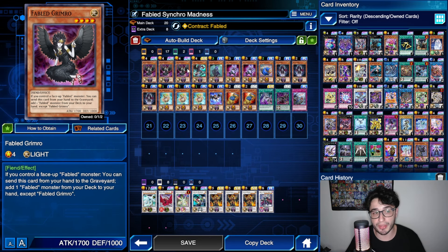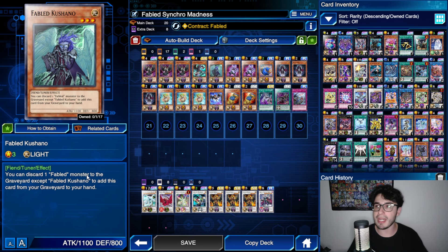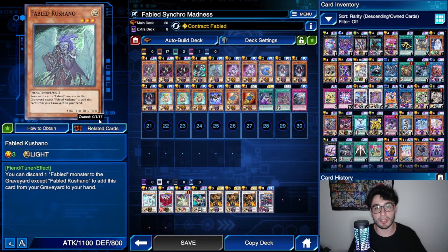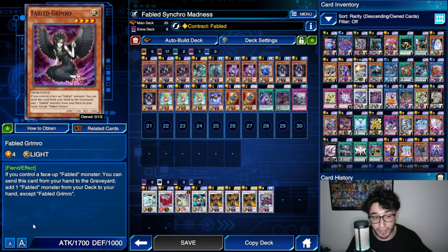Keep in mind, Grimrow is a card that was just added to the pool and is obtainable with box chips, so you can get triple of these. It's your searcher — what you want to start your duel with. Why does the second part synergize with this? Because with Grimrow, you're going to search Kushano. Kushano is basically your main way to trigger all the Fabled effects. Most Fabled effects activate when they are discarded to the Graveyard. When you have Kushano in the Graveyard, you can discard a card from your hand to make it come back to your hand.